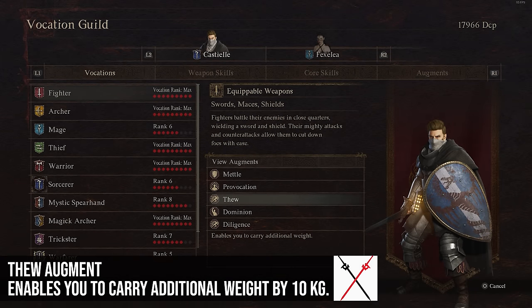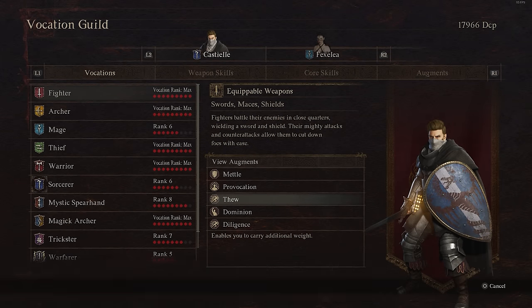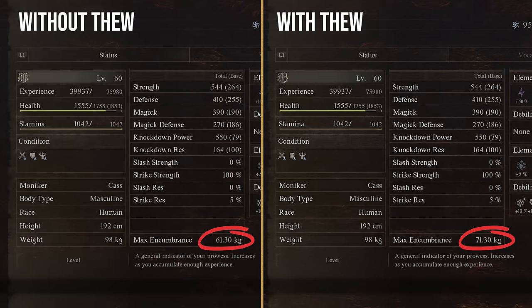Thu provides an additional 10 kilograms of carry weight, and obviously carry weight is good on any character. As you get further into the game, 10 doesn't seem as much as it is at the beginning, so this is one that I think is much better earlier on in the game than later.